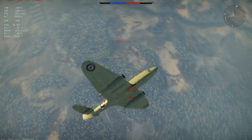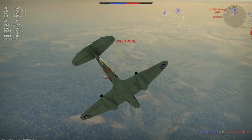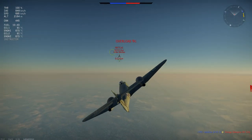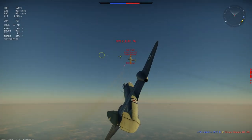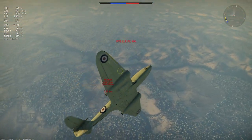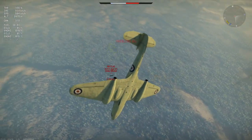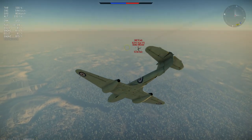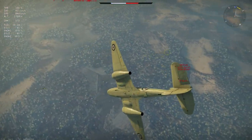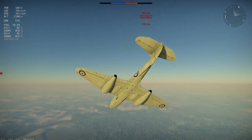Transitioning from the energy fighting role to the turn fighting role, you can wreak havoc. Turn time in the plane is good, and with flaps, very good. The flaps only rip off at 530 km/h — that's fine for a prop but not for a jet, so you have to be careful handling those flaps. If you do rip them off, it can make the difference between living and dying.